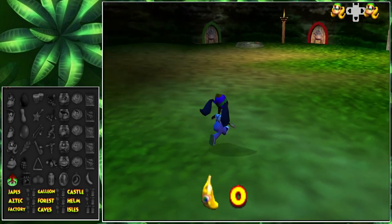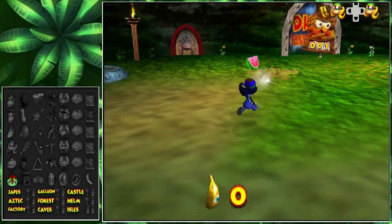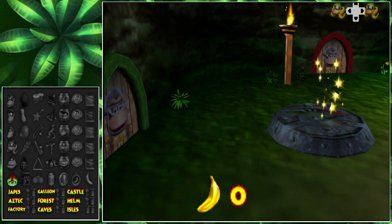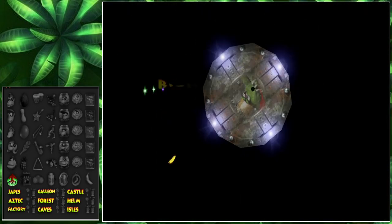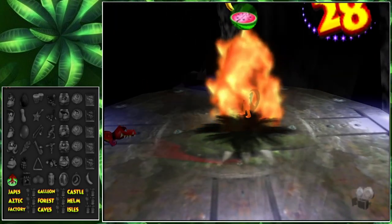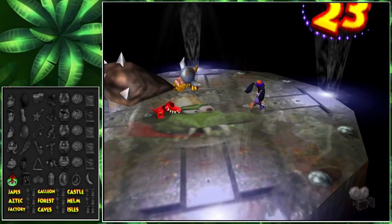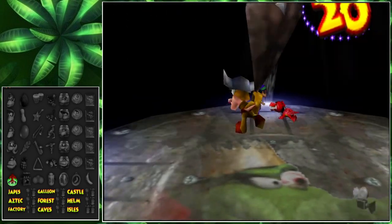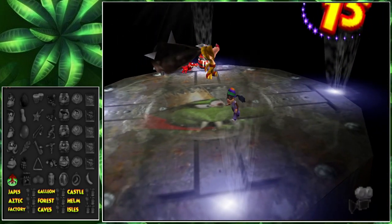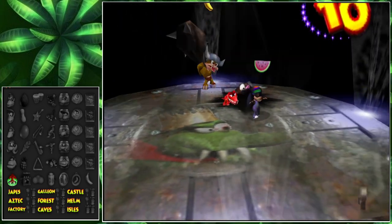We don't have any bananas, so I doubt he's going to let us through. Oh, there's a crown battle here — let's do it! Bish bash brah. I have nothing to defend myself here. Dodging is going to have to be my best friend. Is that a banana? That's a banana!